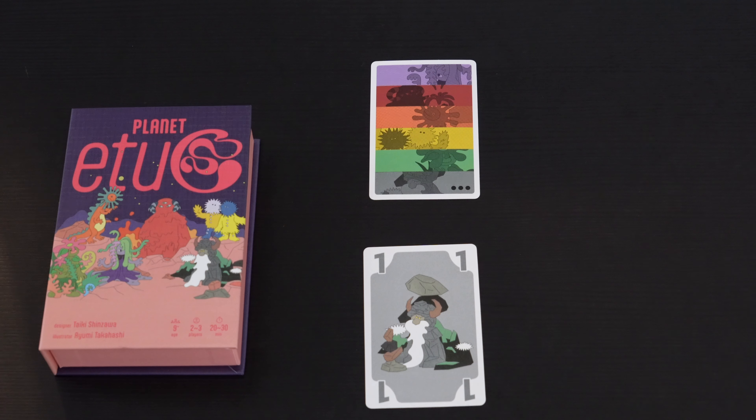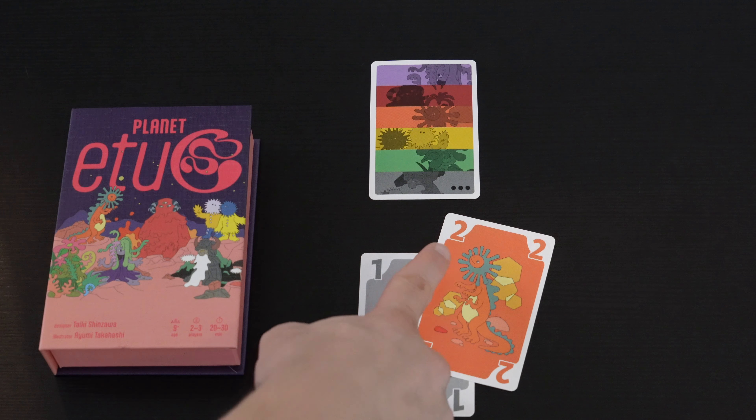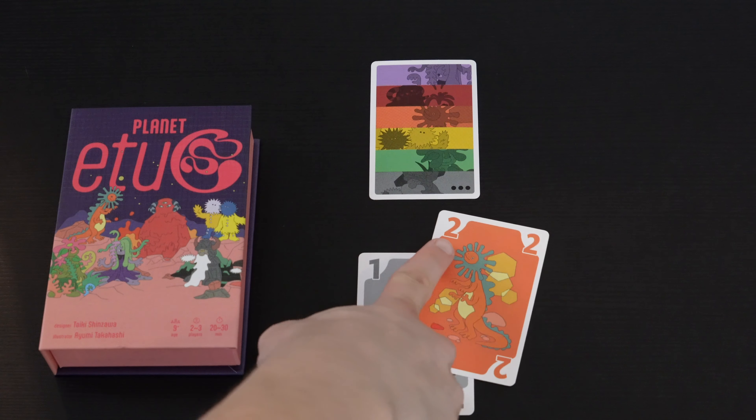The interesting thing is when somebody plays a card that is both low in rank and in number, because we don't know yet whether we're playing numbers or colors. Maybe the next person plays an orange two — hold on, because this is higher in number and higher in rank as well. So which one are we playing? We don't know yet. Then the next person plays a five and declares we were playing numbers all along.